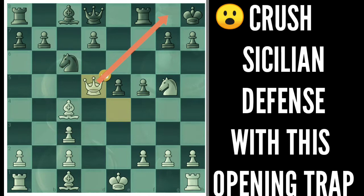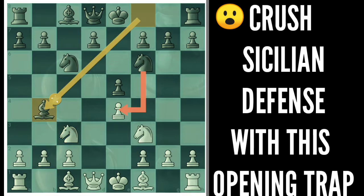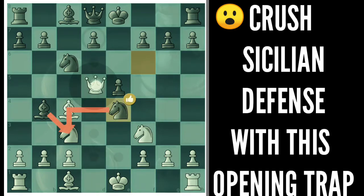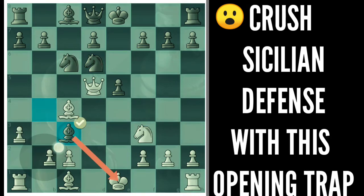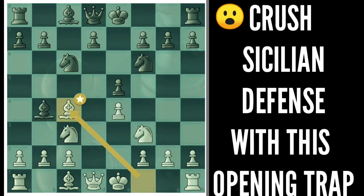After this move my opponent just resigned the game. Let's see the other lines. After this bishop pins your knight, the best way to deal with this position is to capture it with this knight. Now the trick doesn't work because this knight can come here protecting the checkmate, and the bishop is controlling this knight. If you try to push this bishop back, you are already lost after this captures. Black can capture here and you are left with a ruined pawn structure and will just lose the game if black plays accurate moves.